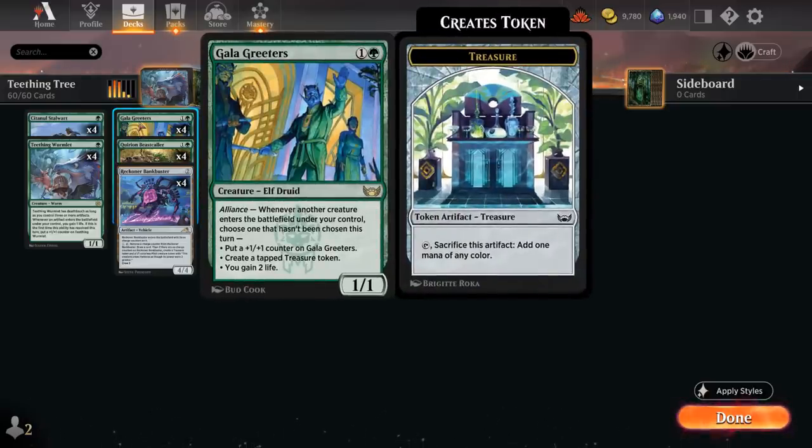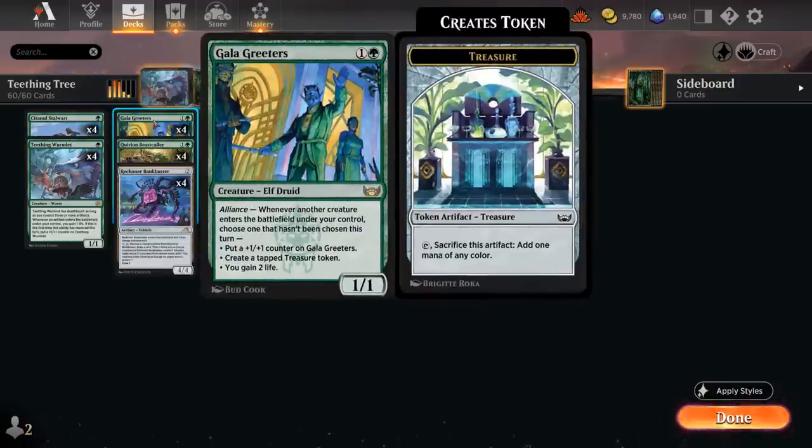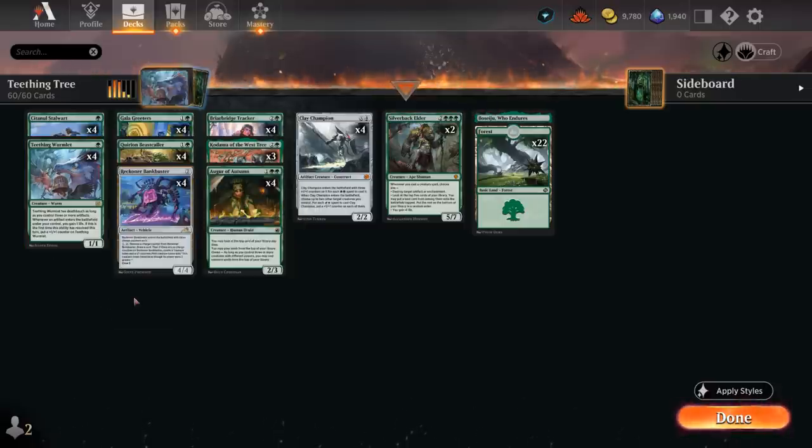All these one-drops can set up some very explosive starts, especially alongside Gala Greeters — the 1/1 with alliance saying whenever another creature enters we either get a +1/+1 counter, make a tapped treasure token, or gain two life. One of the best sequences is a turn one Stalwart, turn two Gala Greeters, then using the Stalwart to still play a Wormlet, which triggers Gala Greeters to make a treasure token. Because an artifact entered, the Wormlet gets a +1/+1 counter and we gain one life — four permanents in play on turn two.